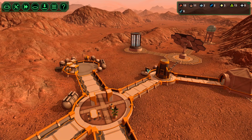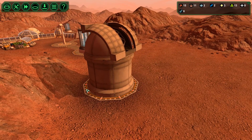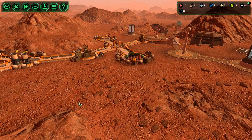Hey everybody and welcome back to Planet Base. Today we are continuing on trying to get our base defended from asteroids. We got the telescope up last episode and this episode we're going to work on the laser. That's going to be a little bit harder to build because it requires a few things that we don't have yet besides just building the laser.